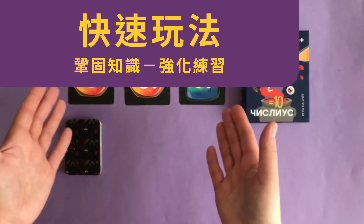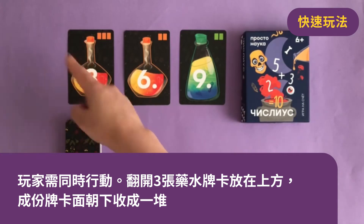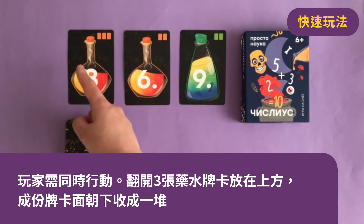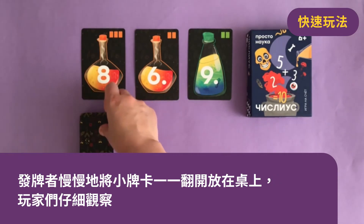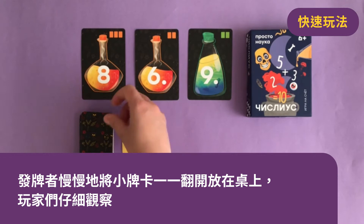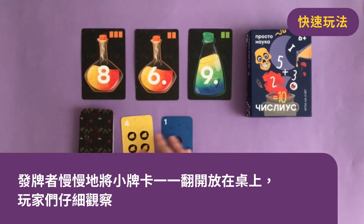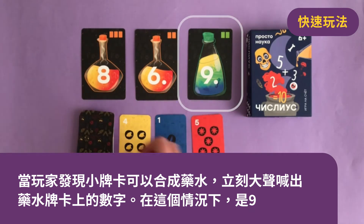The fast game is for consolidating the knowledge. In this version, all players must act simultaneously. We still keep three potion cards open, but ingredient cards stay in the deck with pictures facing down. The leader slowly lays out the small cards on the table one by one, while other players are carefully watching. As soon as someone sees that a potion can be brewed, they shout the number from the potion card.